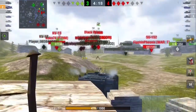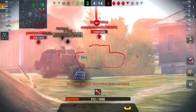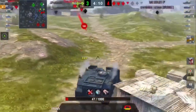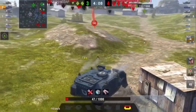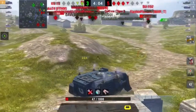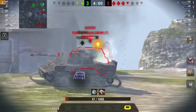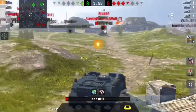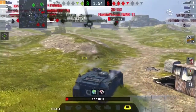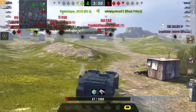I almost messed up really bad right here against this Black Prince. I'm glad I put the shot into the Black Prince like I did, because if I hadn't, we would've lost, probably. I'm sitting here with 47 hit points against four tanks with two teammates — the KV-2 has hit points, but the Tiger dies pretty fast. With me and the KV-2 against four — I put a shot into the ISU, he misses. All he had to do was shoot me with HE, he didn't even have to aim for the hatch.